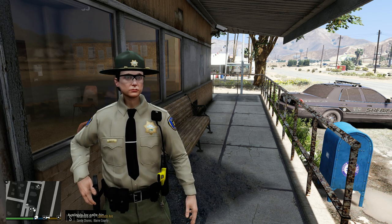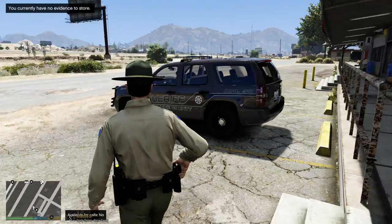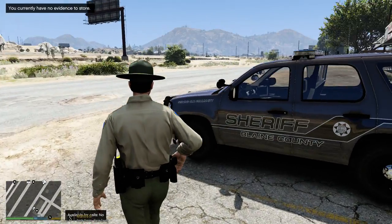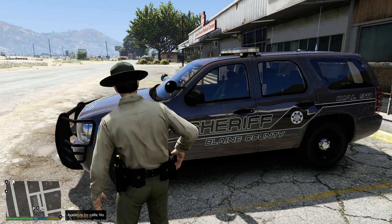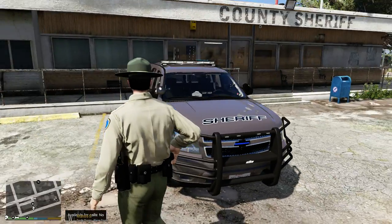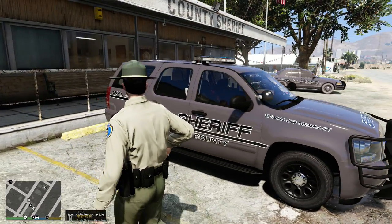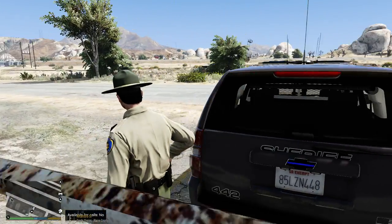I'm going to take a look at the vehicle we're going to be using today. This is the 2013 Tahoe — this is the original livery that came on this vehicle based off of Lumpkin County, Georgia. Take a look at the vehicle. Good looking Tahoe.